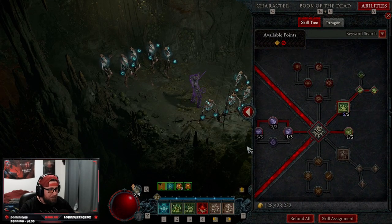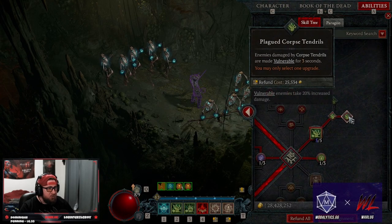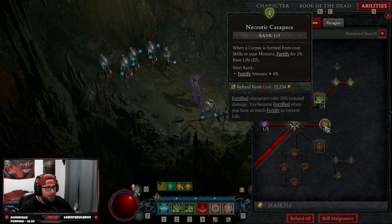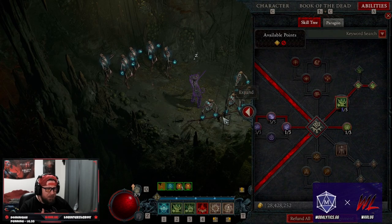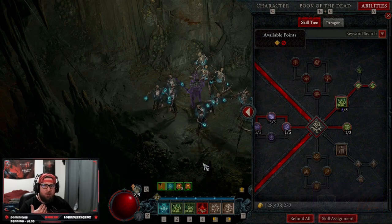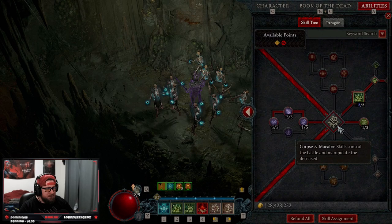We're taking Corpse Tendrils into Plagued Corpse Tendrils for even more vulnerability. We have one point into Necrotic to get some extra Fortify to help stay alive, because we have no offensive threat here and don't have a whole lot of defenses — so having the extra Fortify is very important.